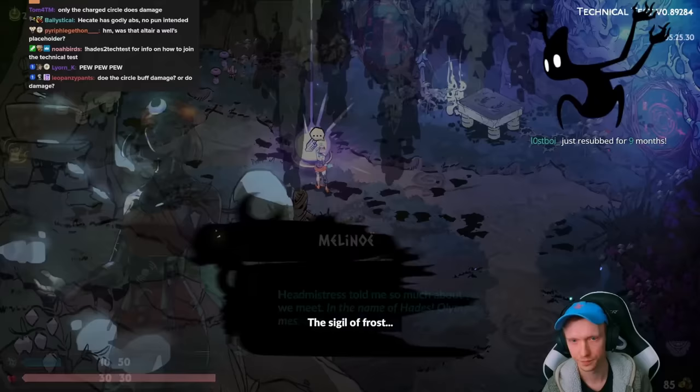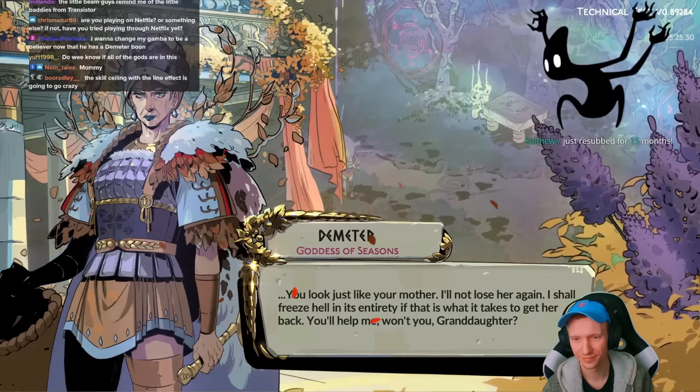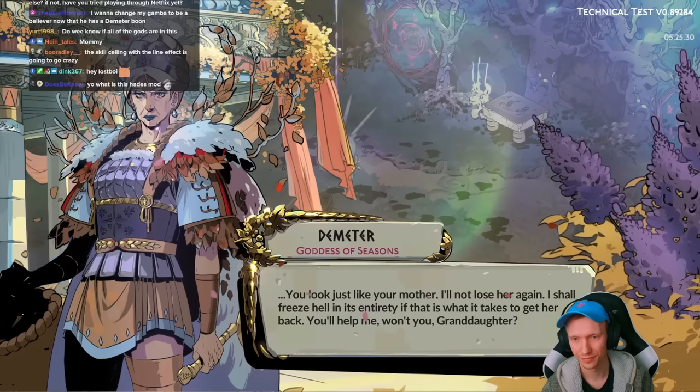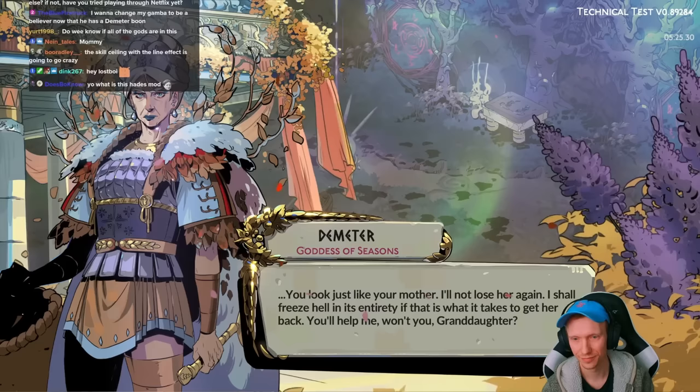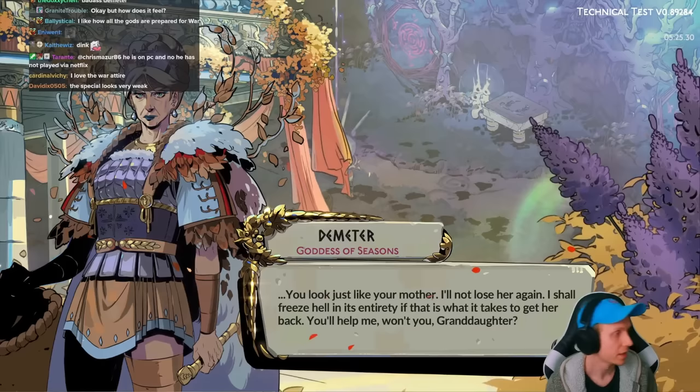The Sigil of Frost: 'Mistress told me so much about you. And now, at last, we meet.' In the name of Hades, Olympus — I accept this message. Demeter: 'You look just like your mother. I'll not lose her again. I shall freeze hell in its entirety if that is what it takes to get her back.' They're insinuating that not just Hades has been captured by Kronos, but also Persephone. And later on we find out that Zag is apparently lumped in there too.